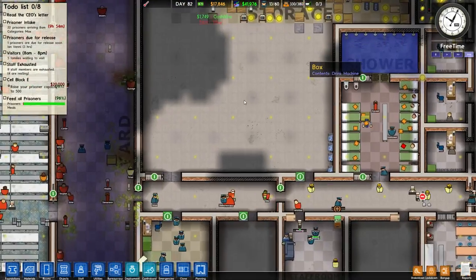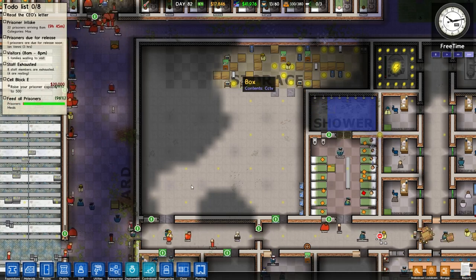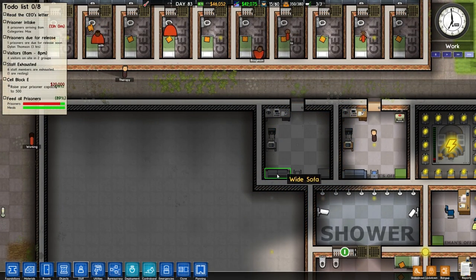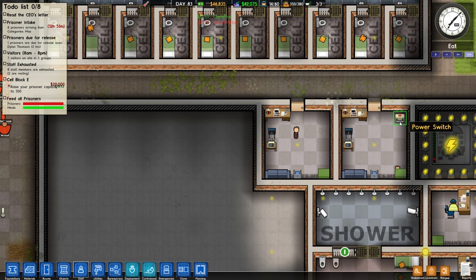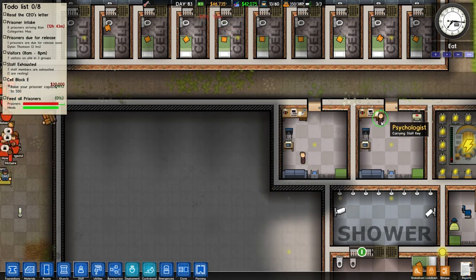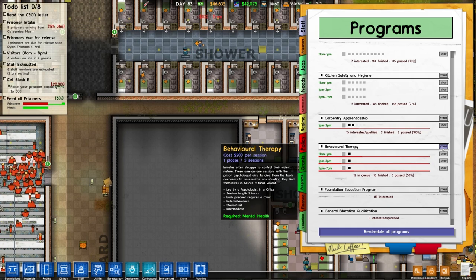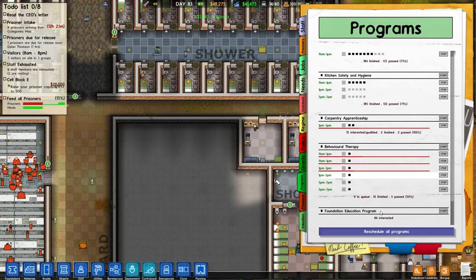The next thing is to figure out what to do with this area — maybe some sort of classroom, and at the moment it's just storage. Maybe a couple of psychologists' rooms as well. We've got two psychologists' offices now, furnished out nicely with a wide sofa, TV, phone booth. I've added a second psychologist too so they can do behavioural therapy sessions. We can start two sessions at a time now — that's really cool.